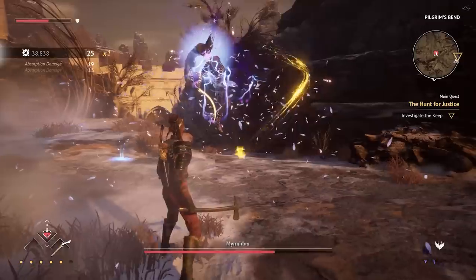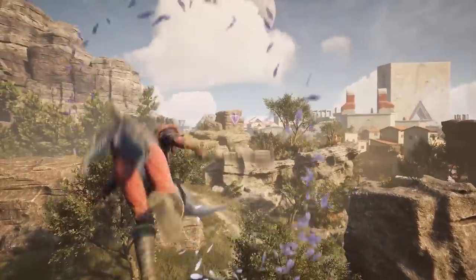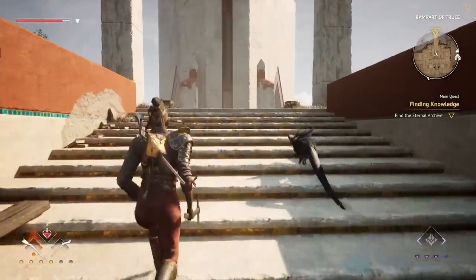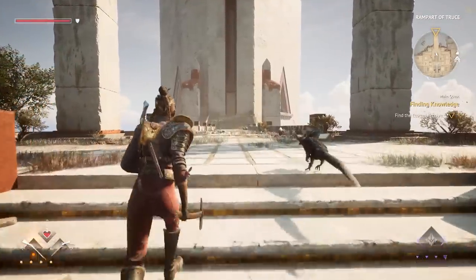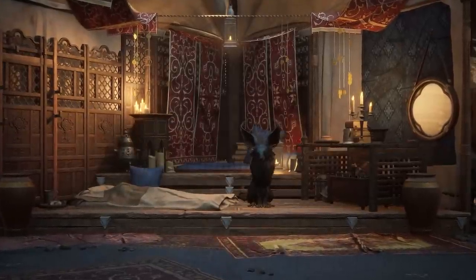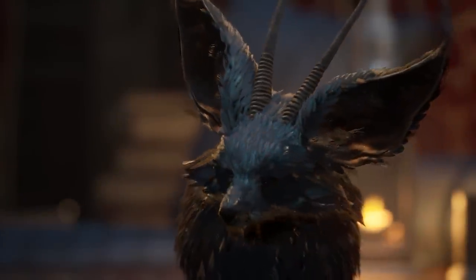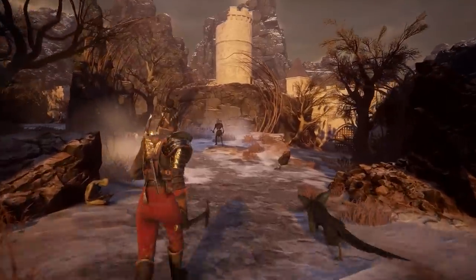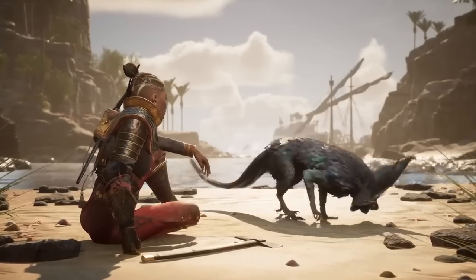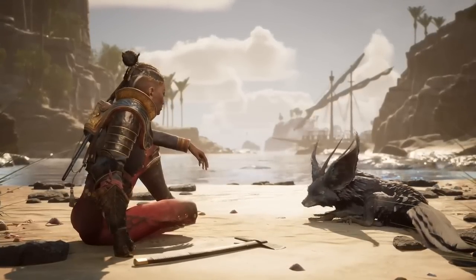You control Enki's actions, directing him to stun or distract enemies, buff Noor's attacks, or help Noor move throughout the world. Enki also speaks to Noor, even warning her of coming attacks. A44 art director Robert Bruce describes Noor and Enki's bond as a strong companionship or buddy-cop situation, saying that the two have the same goal, even if it is for different reasons. Similar to Kratos and Atreus in God of War, the evolving dynamic between Noor and Enki is at the heart of Flintlock's narrative.